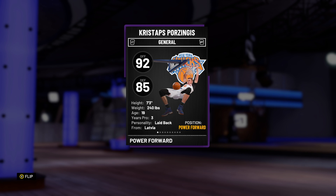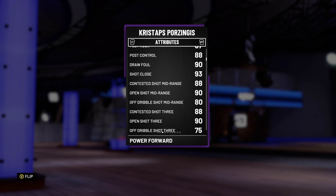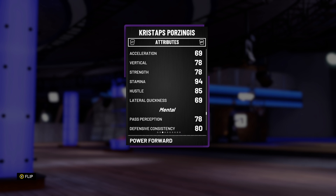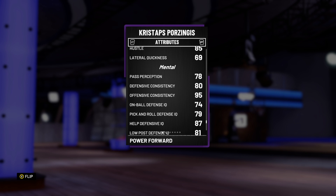Porzingis is a 95/92/85, 7'3". He's got 10 gold badges. His open shot three of 90 is really good, good open shot mid, great block rating, decent rebounding. He's not actually the fastest - he was way faster in previous years. But this guy should be quite good to use.